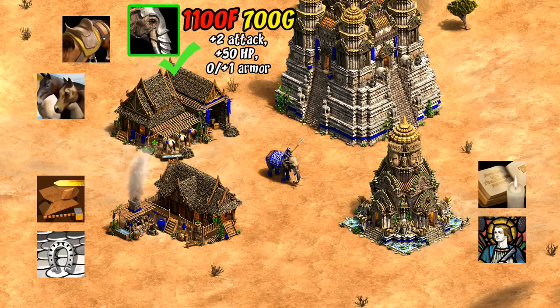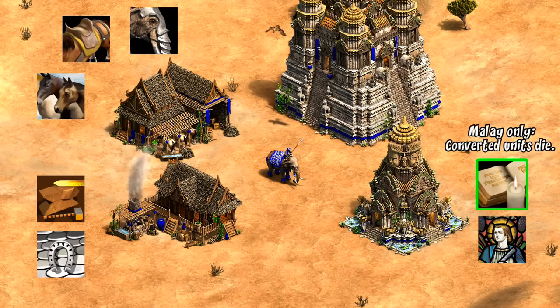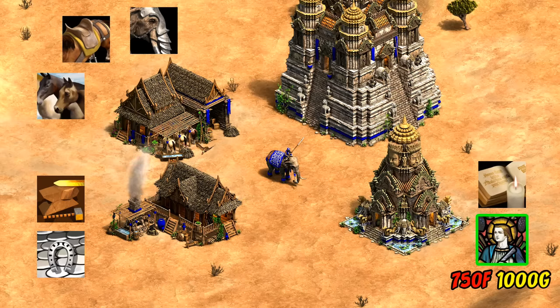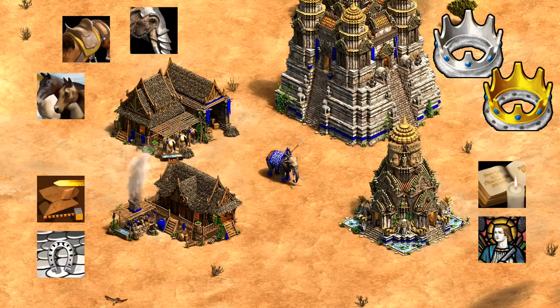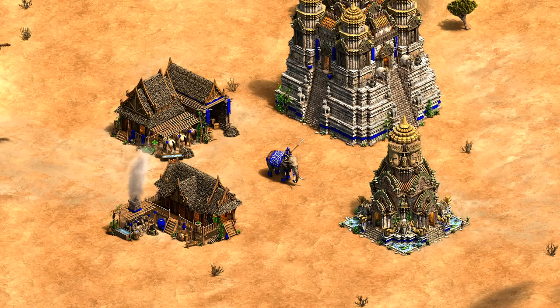In imperial age, the elite upgrade gives two more attack, 50 HP, and one pierce armor, but costs 1,800 resources — it's a big one to save up for, but probably worth it when making 30 or more elephants. At the monastery, heresy is great in theory, though only one of the battle elephant civilizations has it, whereas faith is available to all of them, though it is quite expensive. Five out of the six battle elephant civilizations also have a unique tech affecting their elephants, giving each a slightly different flavor and specialty.